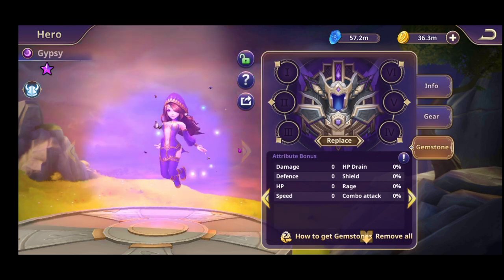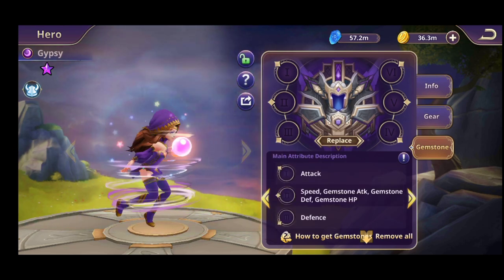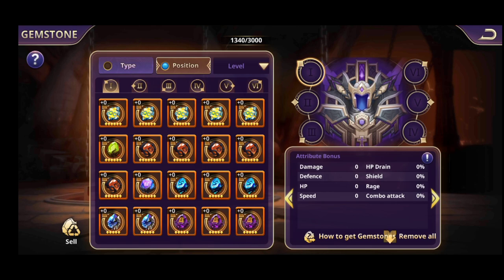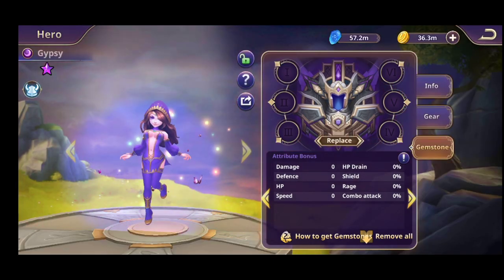If you slide, you can see the main attribute description. On the first slot you will have attack — this is a permanent thing, you cannot change it, it's not random. On the first slot, the one that is circled, you will have attack as the main attribute bonus.